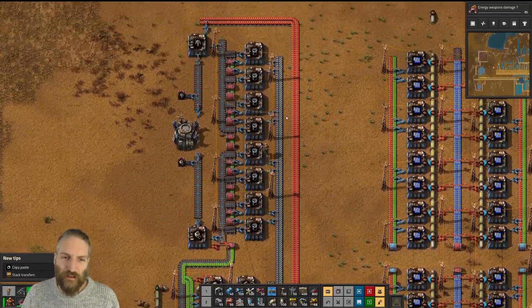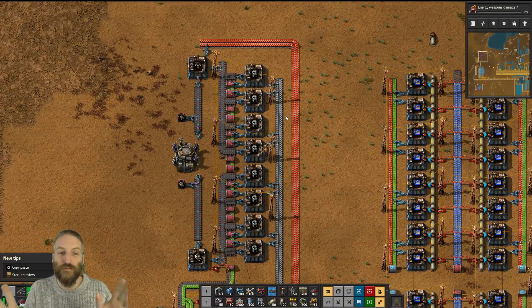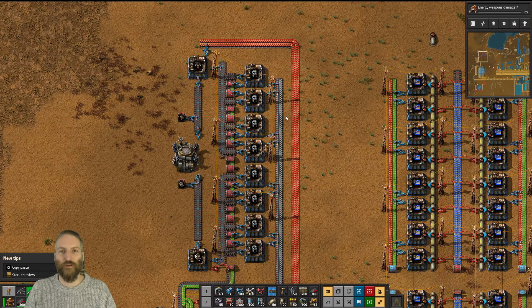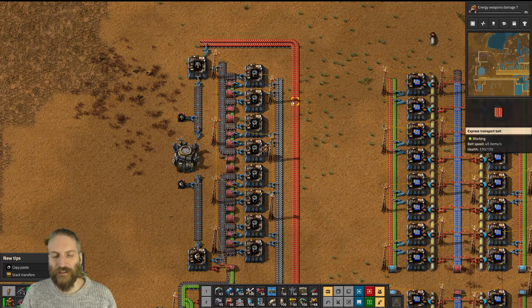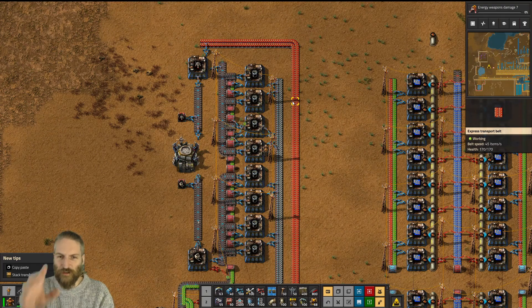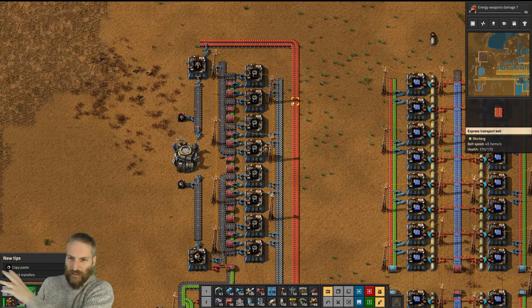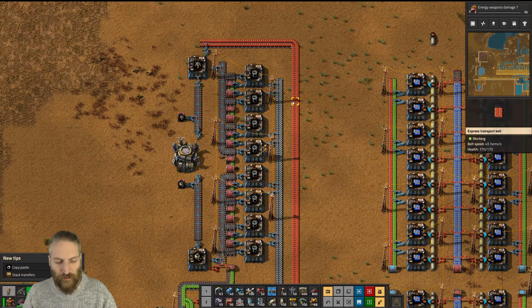You get all the way to the middle of the game and then you suddenly develop robotics, and you can get these little drones that follow you around and build everything for you. The entire game changes — instead of becoming quite laborious placing things everywhere, you just get to play with blueprints, go doosh, make that, turn that into everything, and they all fly off and do things. It's wonderful.